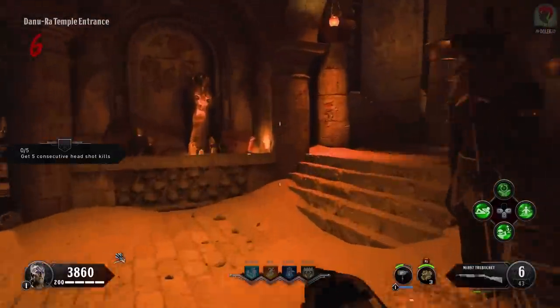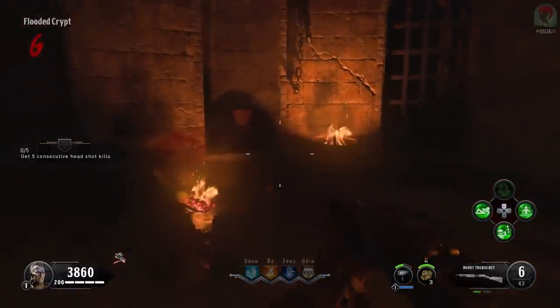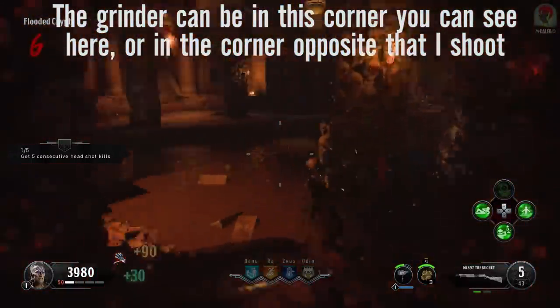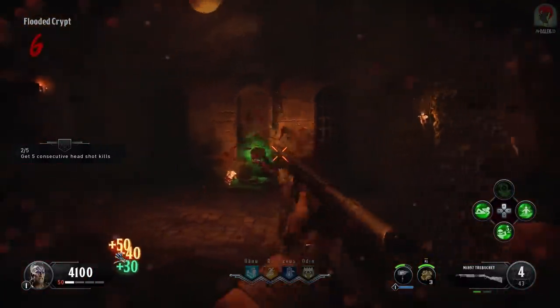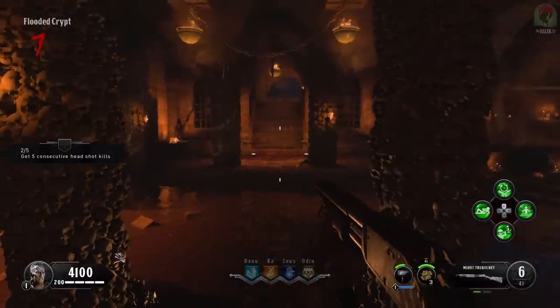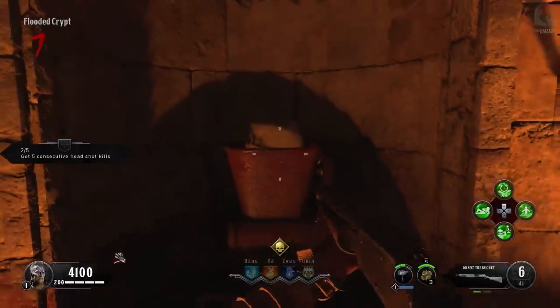Now that you've picked up this skull, take it over to the grinder found in the flooded crypt. Place the skull and it will sit nicely on top of the grinder. There's one final thing we need to do with this grinder, but it's too early a round to start that, so we're going to move on to the next set of steps.